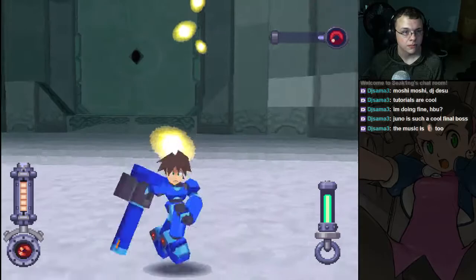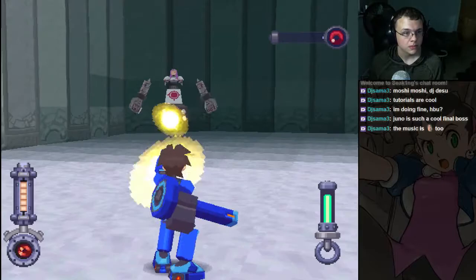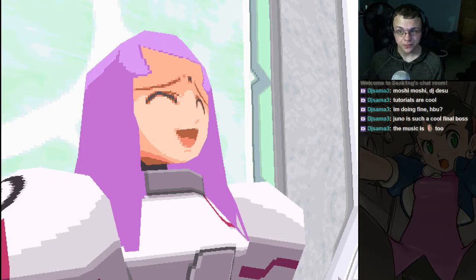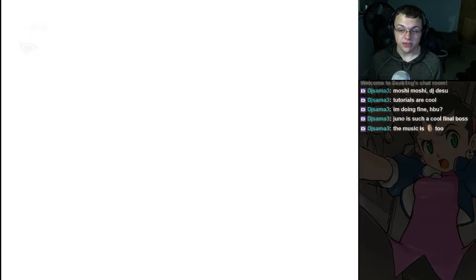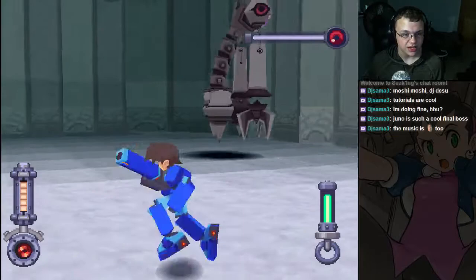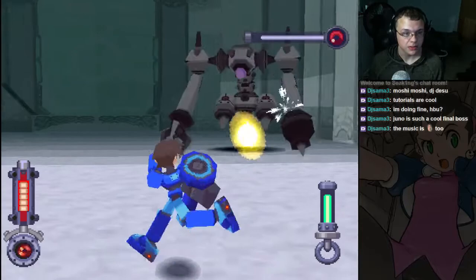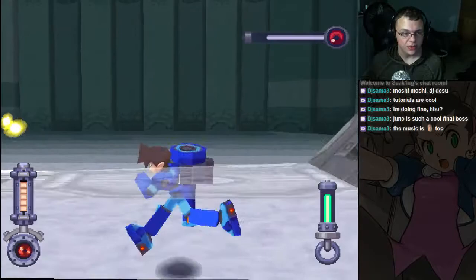Mega Man Juno is a hard boss. First form is down. On the second form, you don't want to stand still and shoot — you want to try and circle around him the entire time. If you keep circling, it's hard for him to hit you, but you do have to jump as well. The second form is really hard. When you start you can shoot him a bit, then start moving around. When he dashes at you, jump out of the way. Jump when that ball lands too, as it sometimes shoots out projectiles.